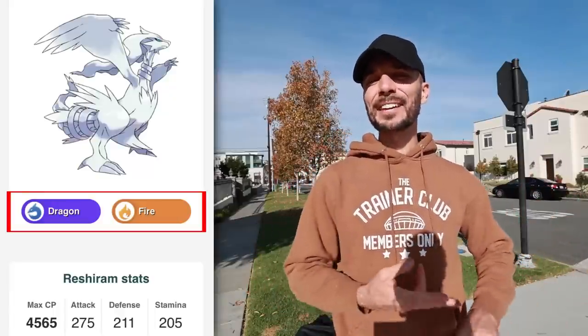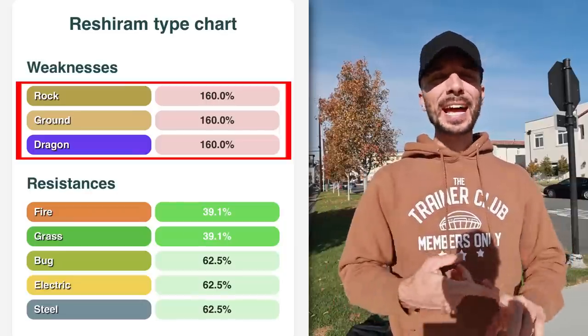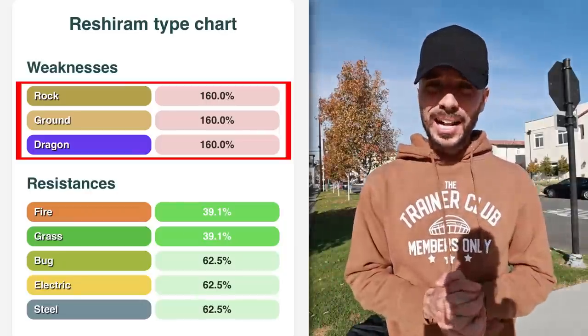This Pokemon is going to be a Dragon and Fire type, which means it's only going to have three weaknesses based on all the type combinations. The three weaknesses are going to be Dragon, Ground, as well as Rock.